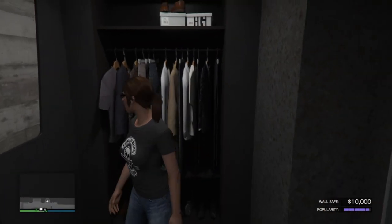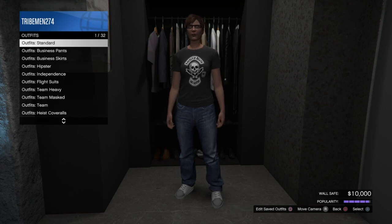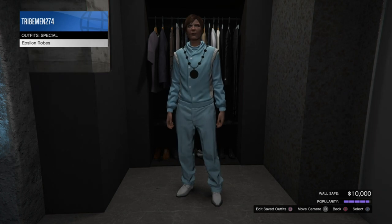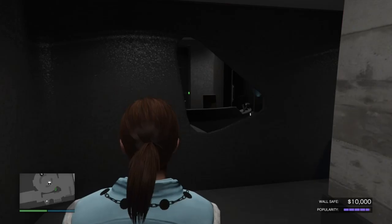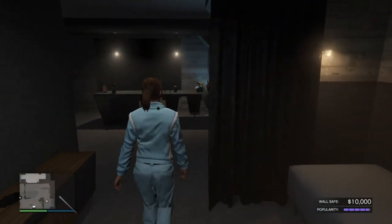Now all you have to do is come to your closet. Go to outfits, go right down to the bottom to 'Special Outfits,' and you have now unlocked the Epsilon outfit right there.